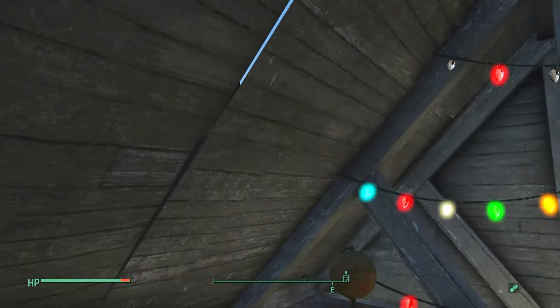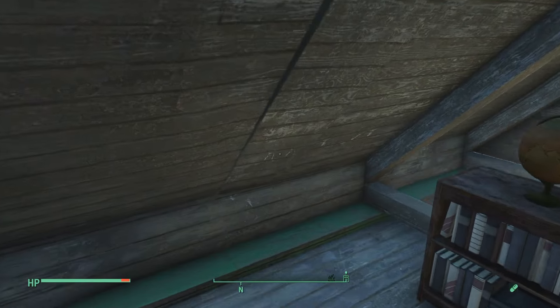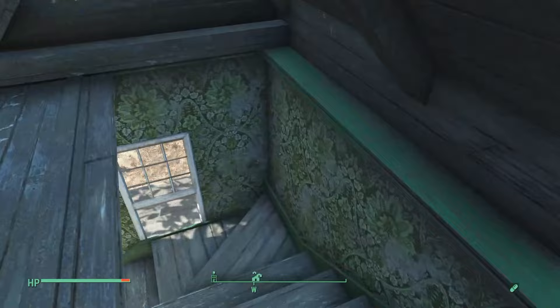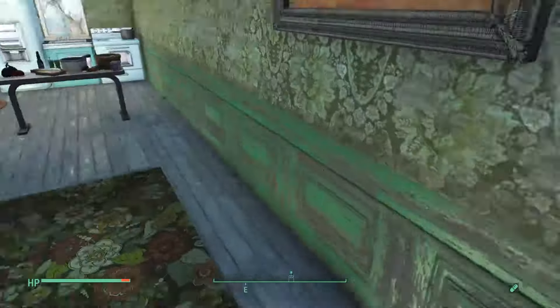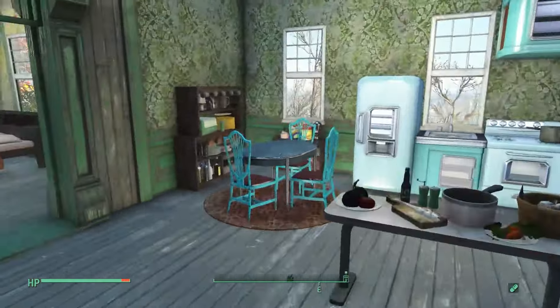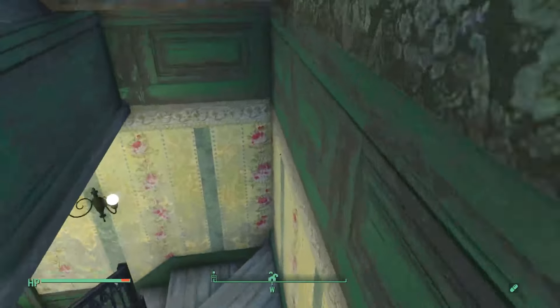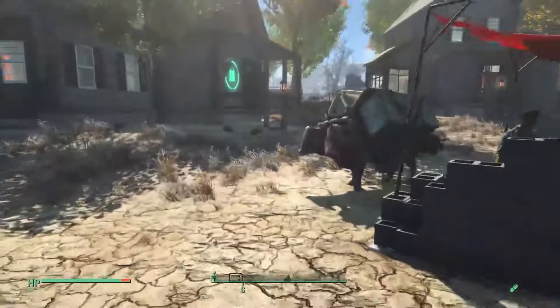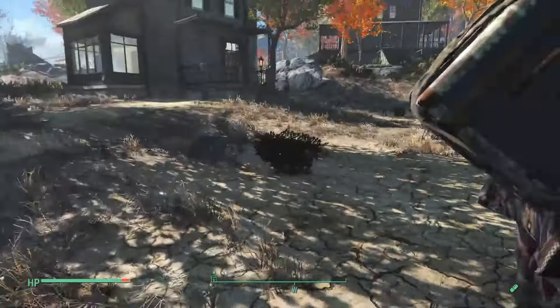We've got some fairy lights, a bookshelf, and a small bed up in the attic. I honestly don't know if this is included in the beds counted as under shelter, but we have that single bed. I thought that would be pretty neat if there's like a small family living here. So that's the first house.